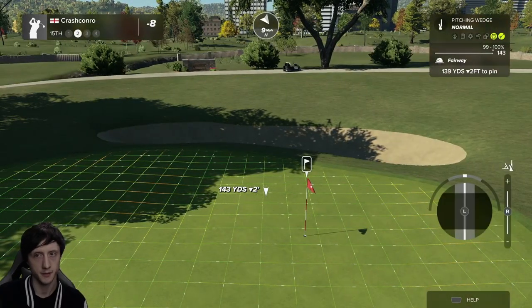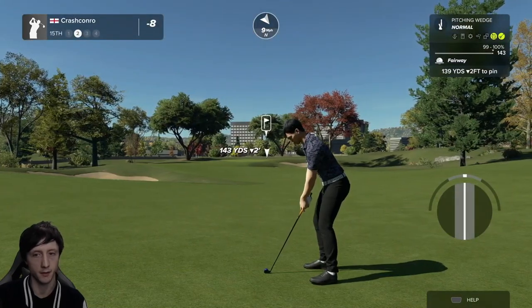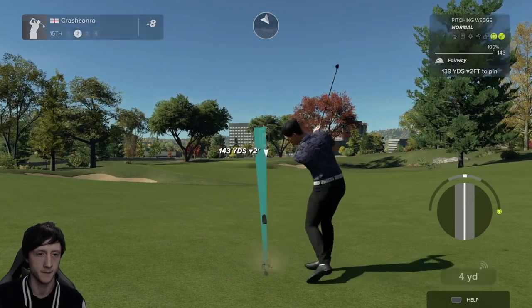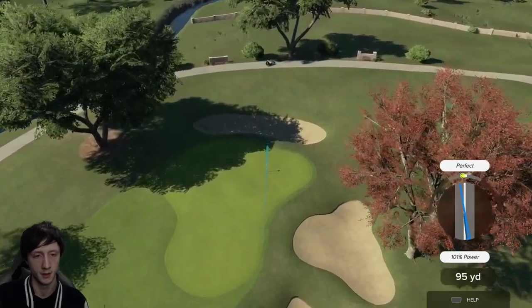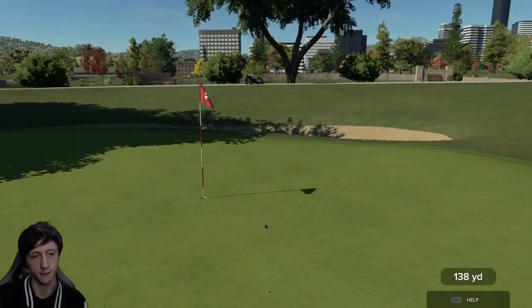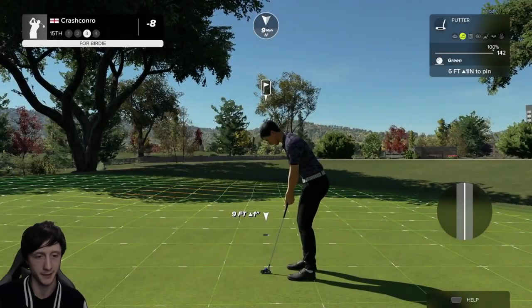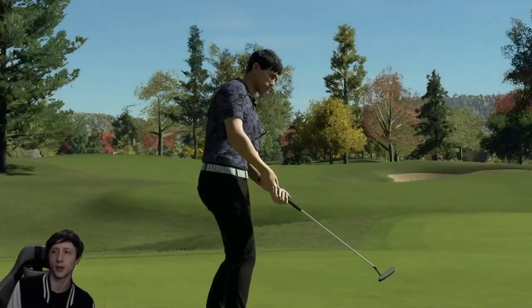I think a pitching wedge will be fine — I'm going to give it the slightest bit of de-loft, barely any de-loft there. It's a good swing — that does look good, it is going to get up there, and that is a really good shot. It's a tough green again — like all the greens here are quite tough if you're not really close to the hole. And we do go nine under.